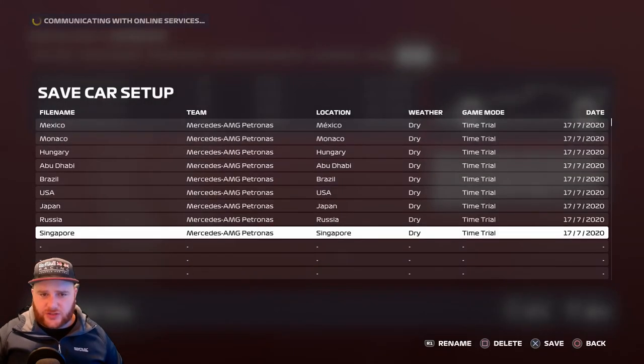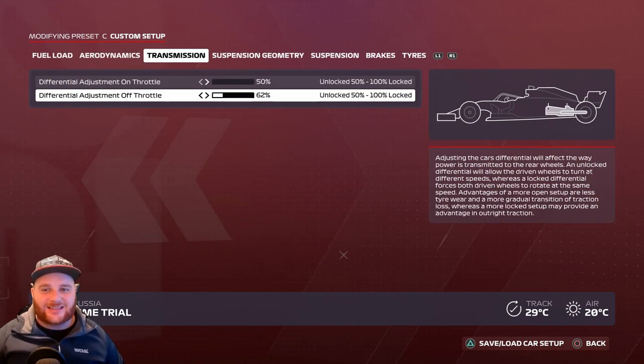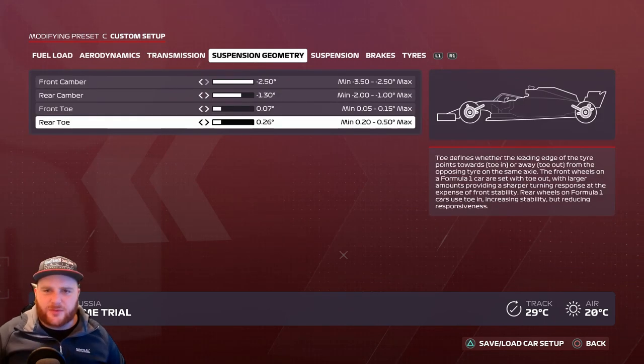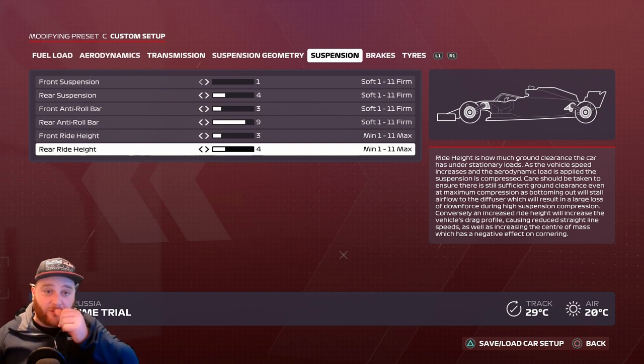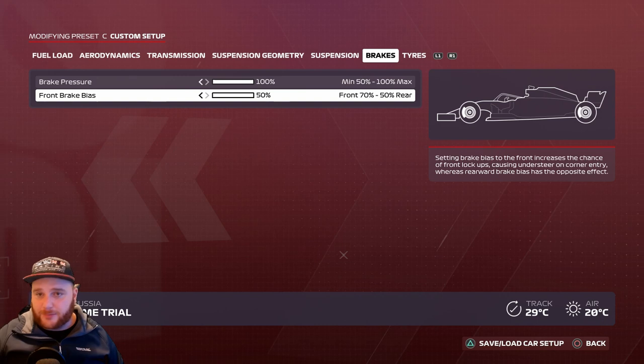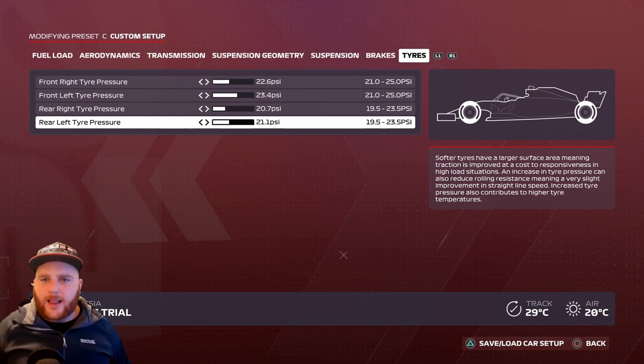Russia setup: Aerodynamics — front wing 4, rear wing 7. Transmission — on-throttle 50%, off-throttle 62%. Suspension geometry — 2.50, 1.3, 0.07, 0.26. Suspension: 1, 4, 3, 9, 3, 4. Brake pressure 100%, front brake bias 50%. Tire pressures: 22.6, 23.4, 20.7, 21.1 — notably the front tires are on different PSI values, but that's what the fastest lap used, so we replicate it.